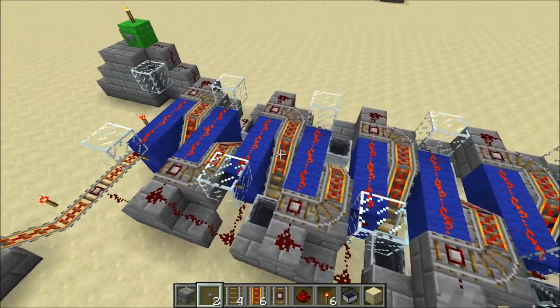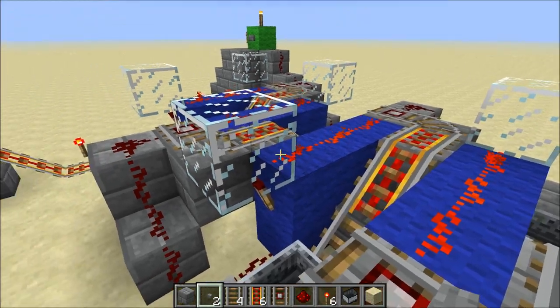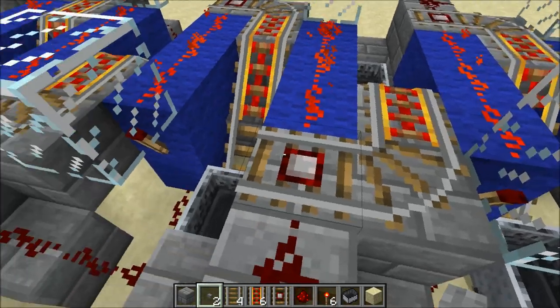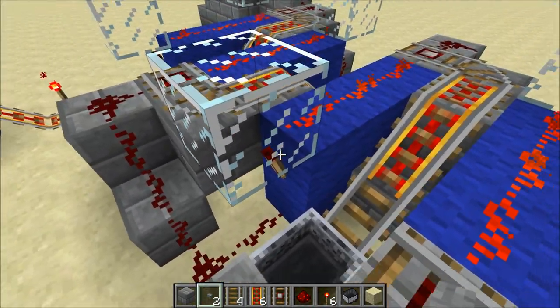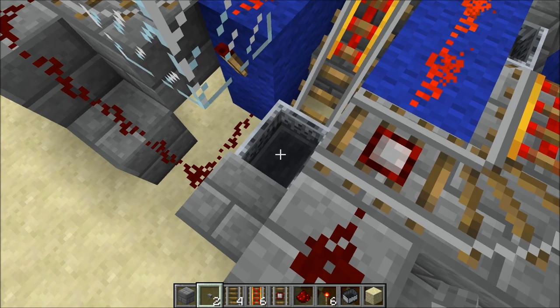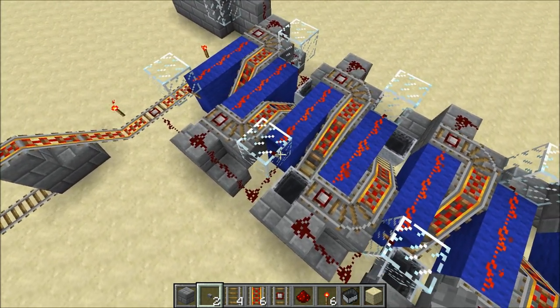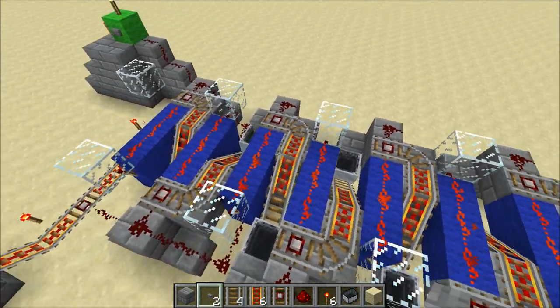So hopefully that explains it — it's a bit complicated. Also I've got this glass block here, which prevents the incoming cart from moving too far. It makes sure that the cart falls down right on top of the powered rail. The whole reason why it's glass is because if I used a solid block instead, it would actually interfere with the circuitry of the R Snorlatch.